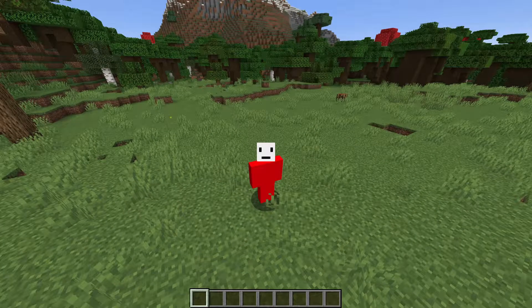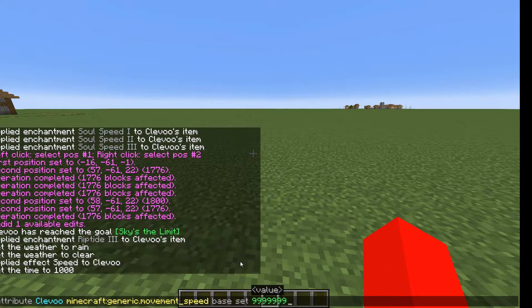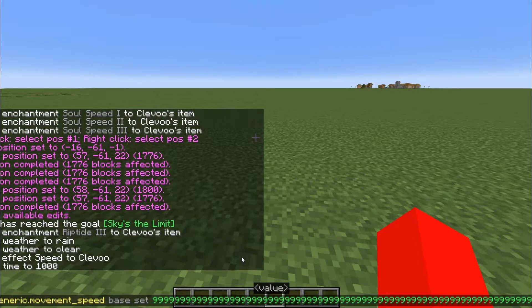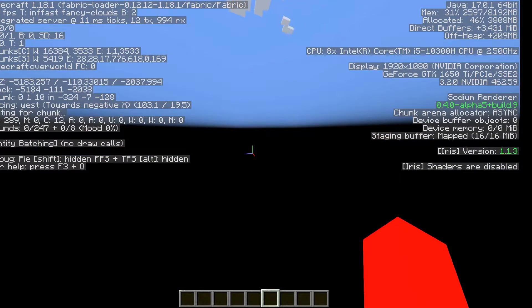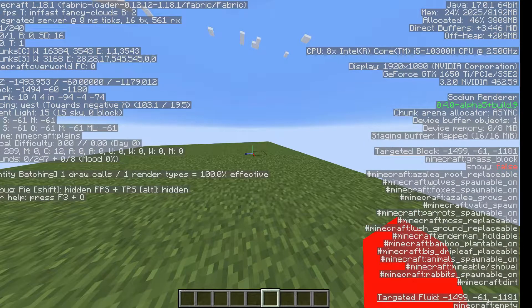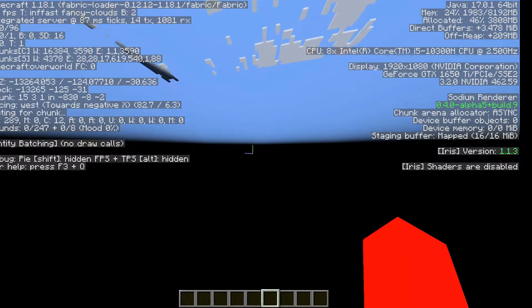But that doesn't even compare to the rest that I'm about to show you. With this command on screen right now, you can set your speed to any number. I'm setting the highest that I can. Like here I literally just press W once and it can't even load in the chunks — look how far I went just by pressing W once.